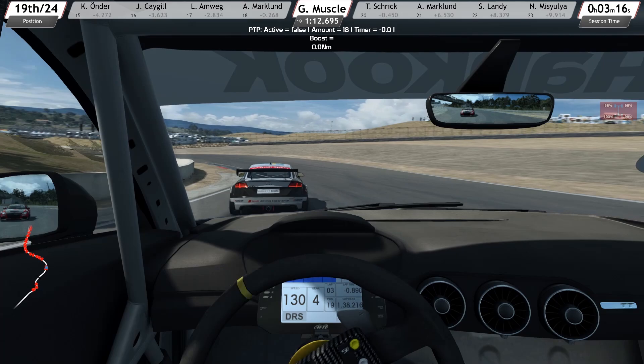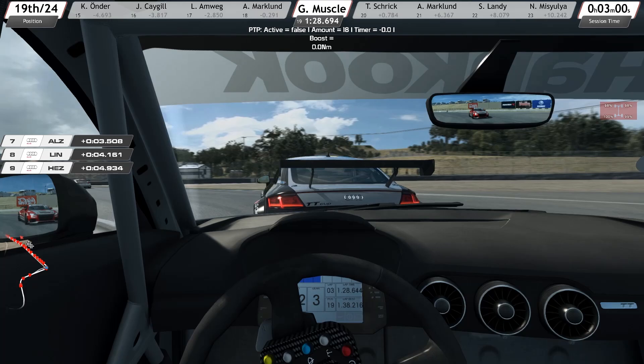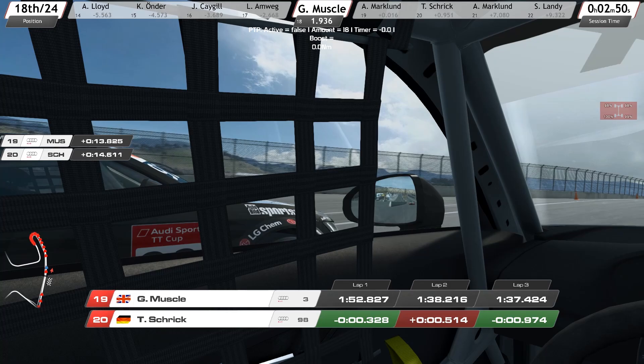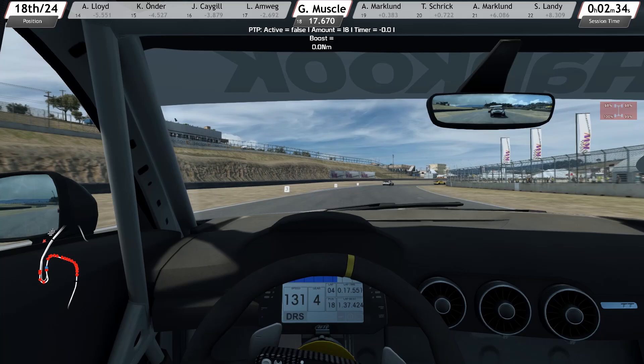We're slowly getting to grips with the car. The AI on 100 brakes a little too early and doesn't carry enough speed through the corners. On 120 they brake pretty close to where I'd expect moderately good human players — not aliens — to be braking for these corners. Look at that side to side — we'll have a little peek in the mirror. Getting a bit better on the braking now; you can actually brake surprisingly late for this first corner.